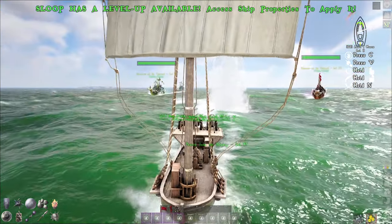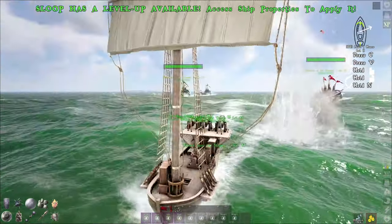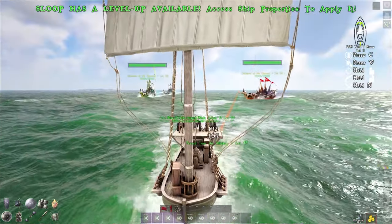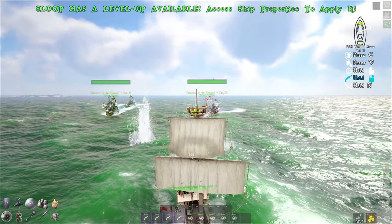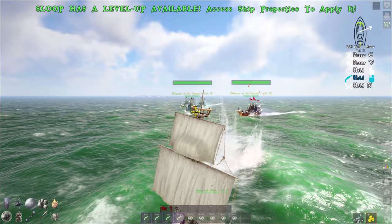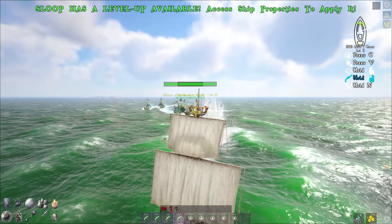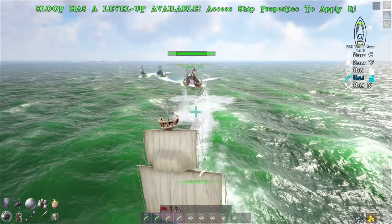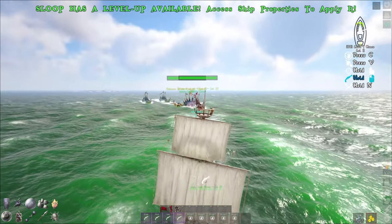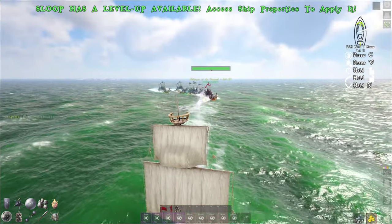If you plan to attack the bigger groups which have Brigantines and Galleons of the Damned, I highly advise you to use either a schooner or a brig, since those guys are a lot faster and will catch up to you. From my experience in the past two days, the range of the cannons of the Ships of the Damned feels like it has been increased a touch, but that might just be me. I will try to make a precise test in the following days to confirm whether they have a higher range than before.